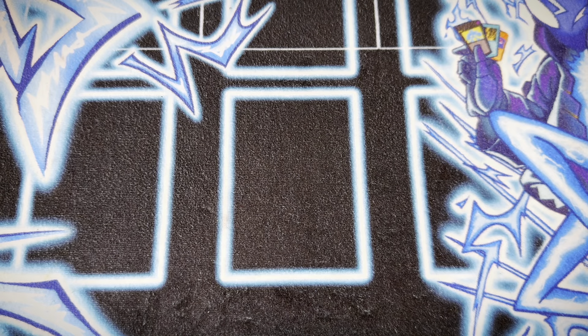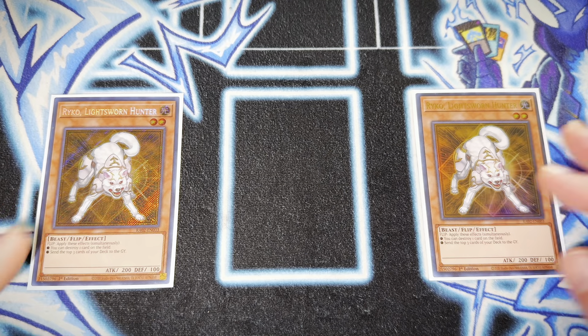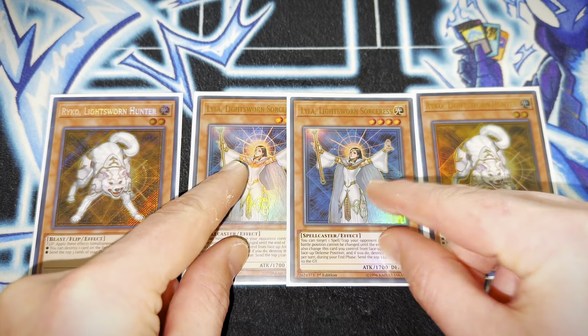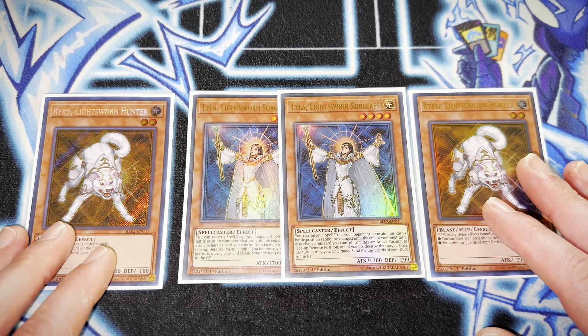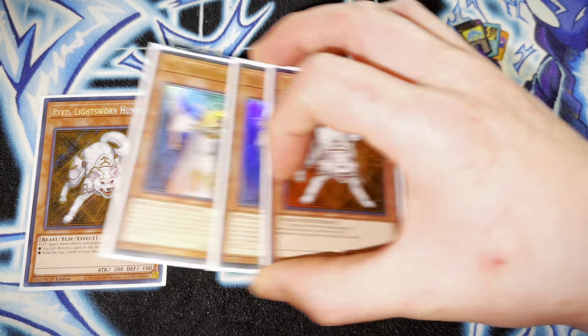Next we have two copies of Ryko, the Lightsworn Hunter. Ryko is pretty good in this deck. I also complement Ryko with two copies of Lyla as well. It's pretty necessary if you're opting to play Charge of the Light Brigade. I do think Charge is pretty cool in this deck just because it allows you to mill, and this deck is a very graveyard-reliant type deck, so those cards fit the engine quite nicely.